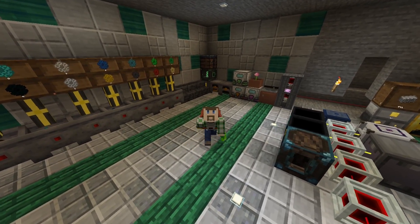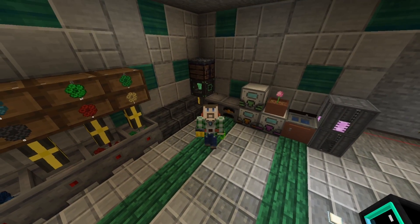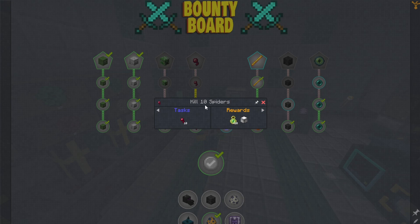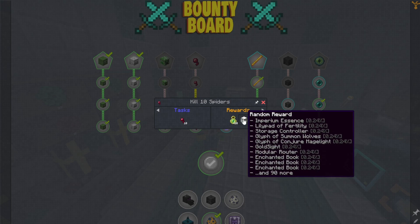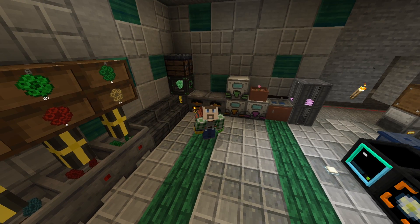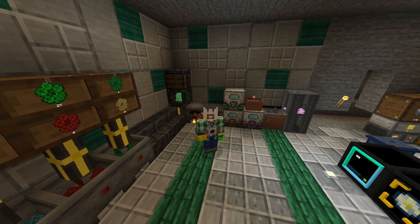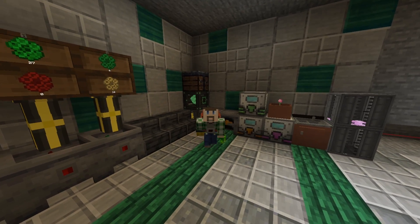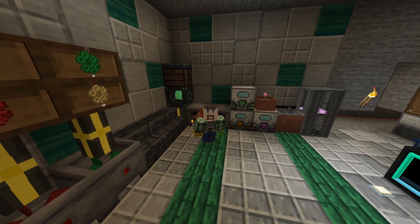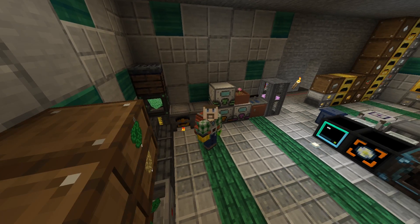One of the other changes in 1.0.11 was adding random loot rewards to some of the quests. Like if we come in here to the bounty board, you can see that there's now a random reward section. I'm not entirely certain how I feel about random rewards because it feels like you can jump progress doing it, but this is also a kitchen sink pack where you can pretty much jump straight to the end anyway. It dropped me a Mekanism energy cube, which is slightly better than the Integrated Dynamics one I'd made previously, so I slotted that in and called it a day.